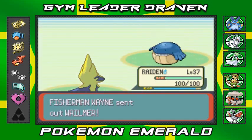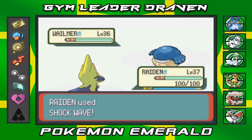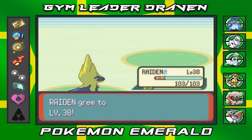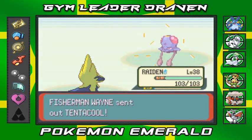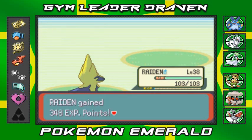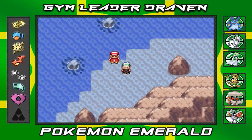Raiden is about to grow a level, which is awesome. Shockwave for the win! Raiden grows to level 38. It comes out with a Tentacool so I'll stay with Raiden. Spark attack — yes, this is going to be a long trip guys. Everybody's getting levels, that's awesome.